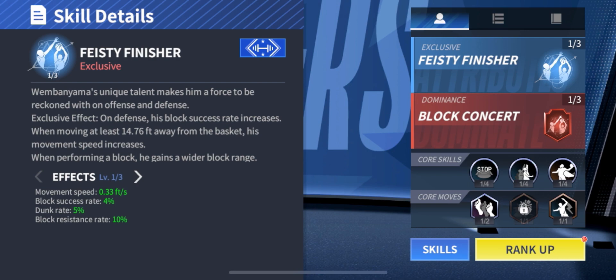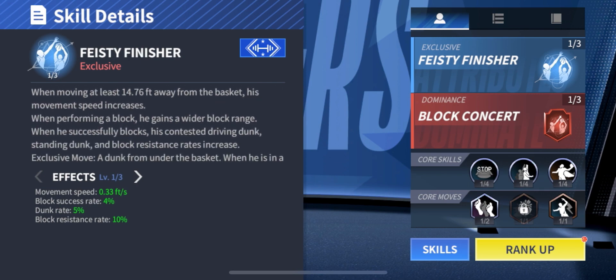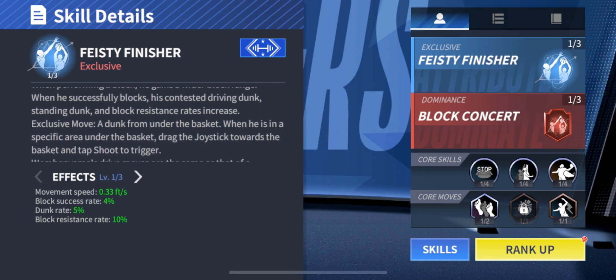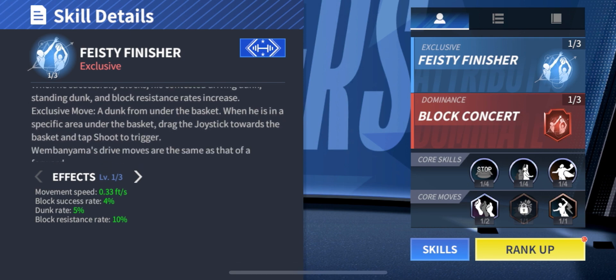Wembe's exclusive skill Feisty Finisher gives a movement speed boost when running away from the basket, a block success rate of 4%, a dunk rate of 5%, and a block resistance rate of 10%. If this isn't screaming defense, I really don't know what to tell you.